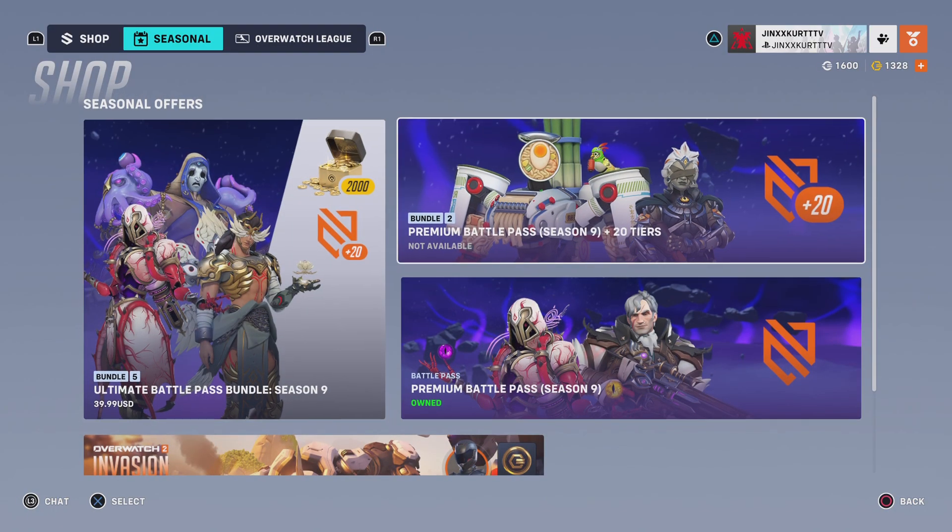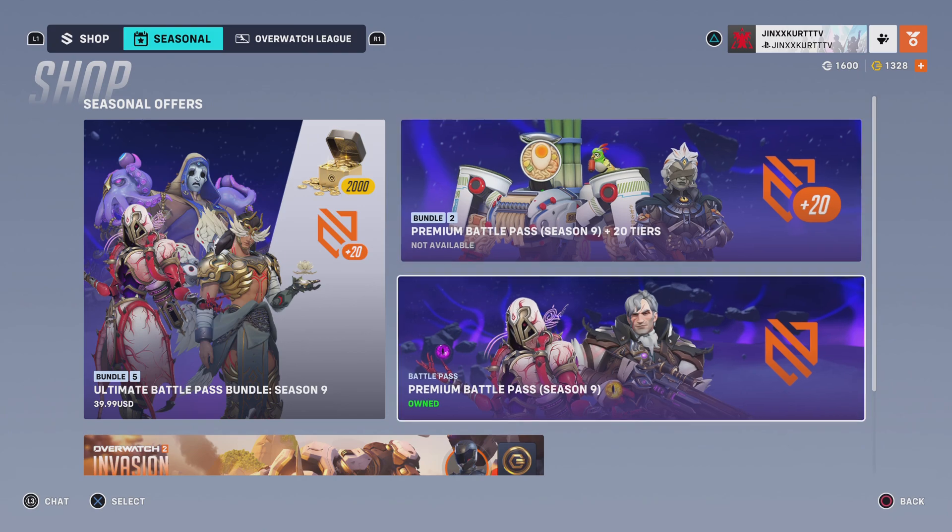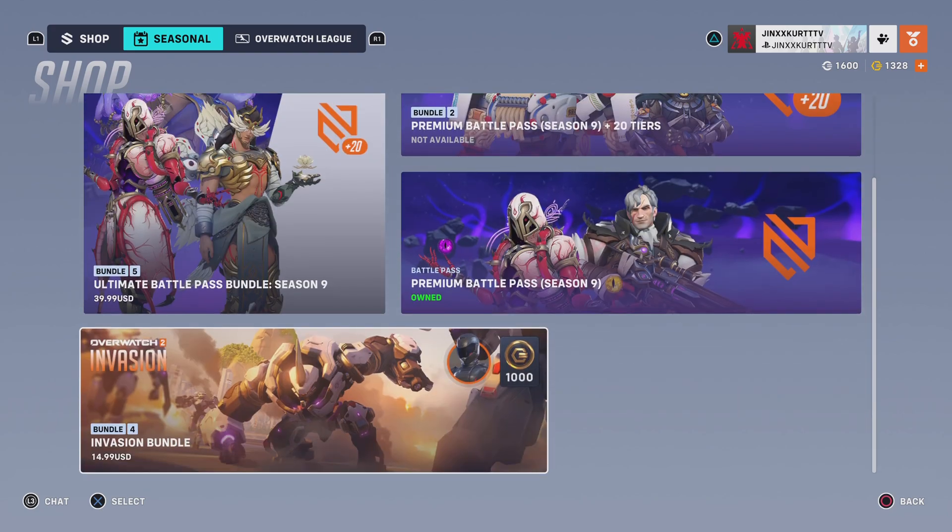We have the Premium Battle Pass plus 20 tiers, which is priced at 2200 coins. We have the Premium Battle Pass for Season 9, which is 1000 coins, and then we have the Invasion bundle for the story mode, which is priced at 14.99 USD.